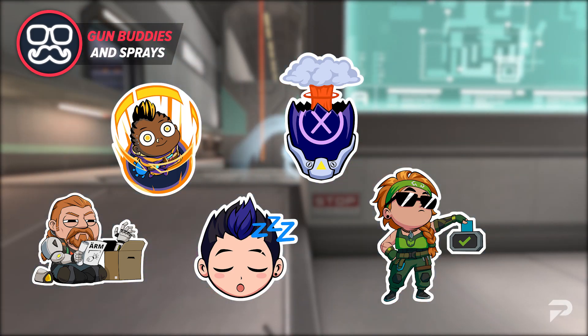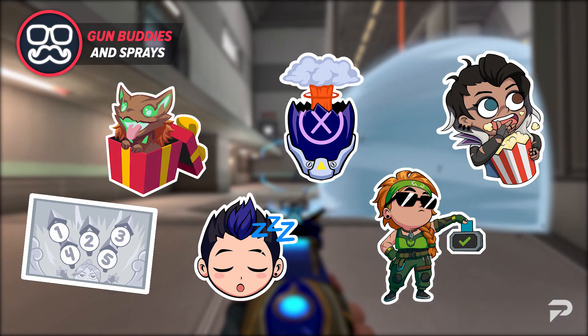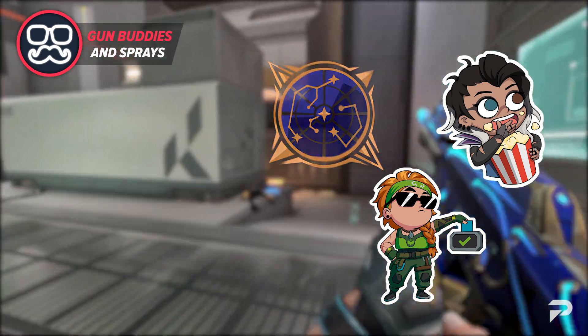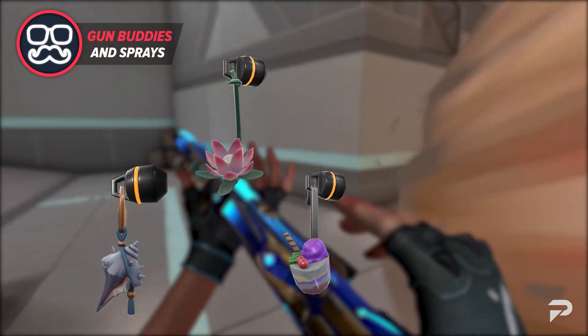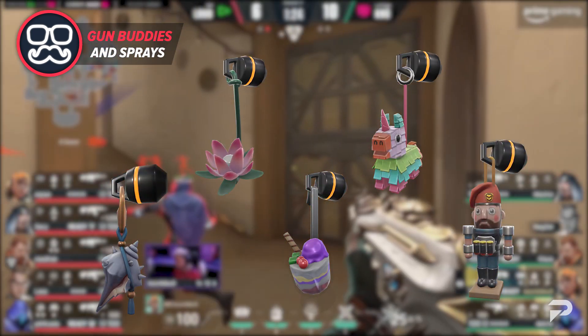Some other really cool sprays in the pass are the Fascinating Fade Spray, the Fill Your Card Spray, the It's a Tiger Spray, the Surrender Spray, and the Written in the Stars Spray. Moving along, we have some really cool looking buddies in the pass as well. I really like the Shell Song, the Star Lotus, the Halo Halo, the Can't Break Me, and the Ornamental Commander Buddy that turns Brimstone into a Christmas Nutcracker.